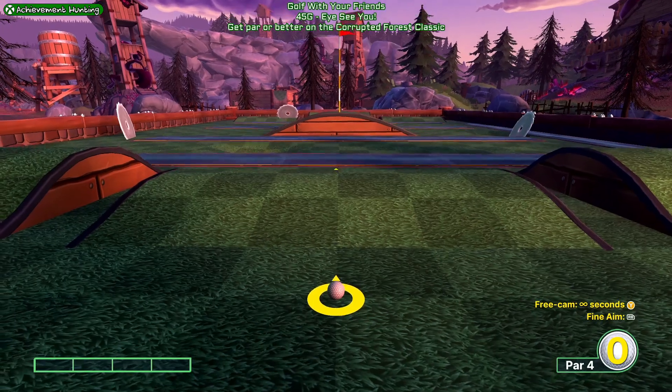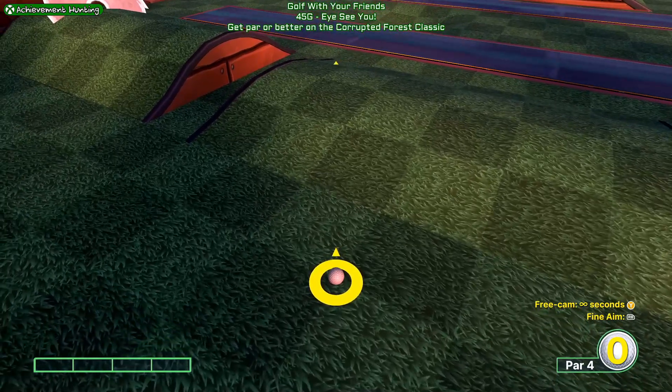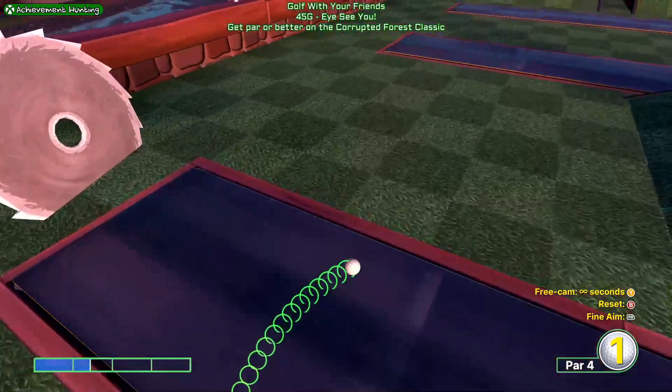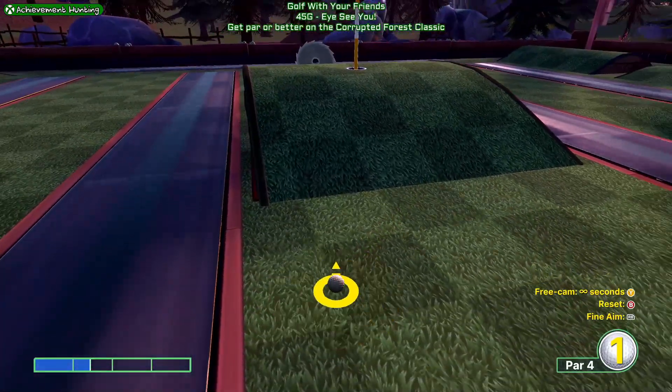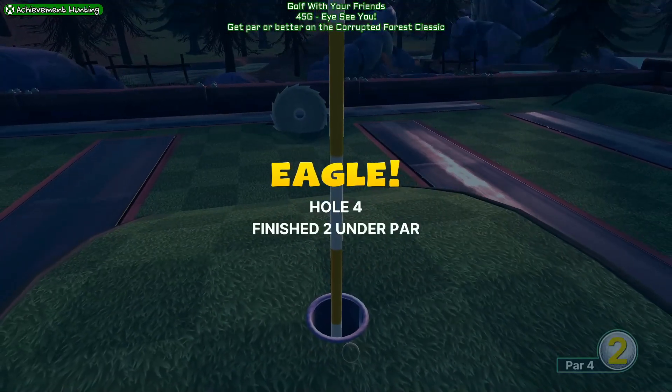For hole number 4, you're going to move the camera and aim so that the yellow arrow is right in front, aiming at that corner of that little brown ramp marker. You want to do 1.4 bars of energy — about that — and it should go like this, leaving us somewhere relatively safe. Then I would go about one bar and a tiny bit. Into the hole for an eagle.